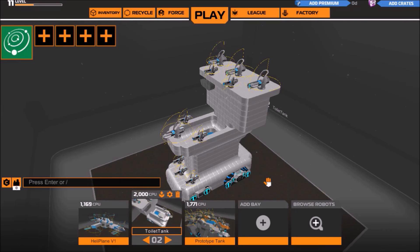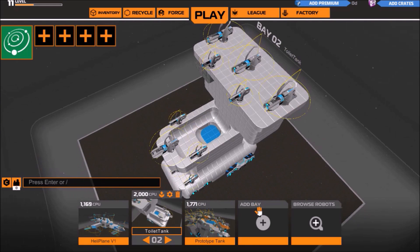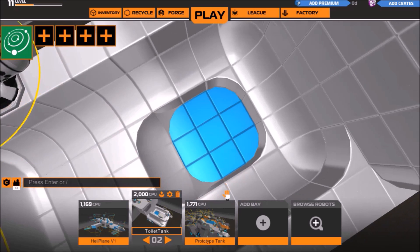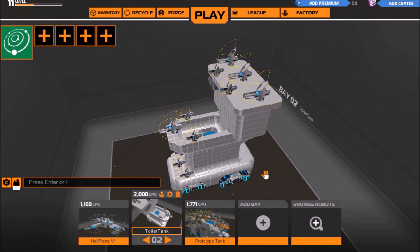Right here we have my second vehicle that I'm extremely proud of — but at the same time, I'm not. This is the toilet tank, or how I like to call it, Number Two, because it is in the number two spot and it's the funniest pun I could make. I wanted to make something silly, so I thought: why not make a giant toilet with a ton of health, a bunch of cannons, and it's just overall really goofy looking? It has the max amount of CPU, about 3.7 million health, a bunch of bombers, and a little puddle of water in there.